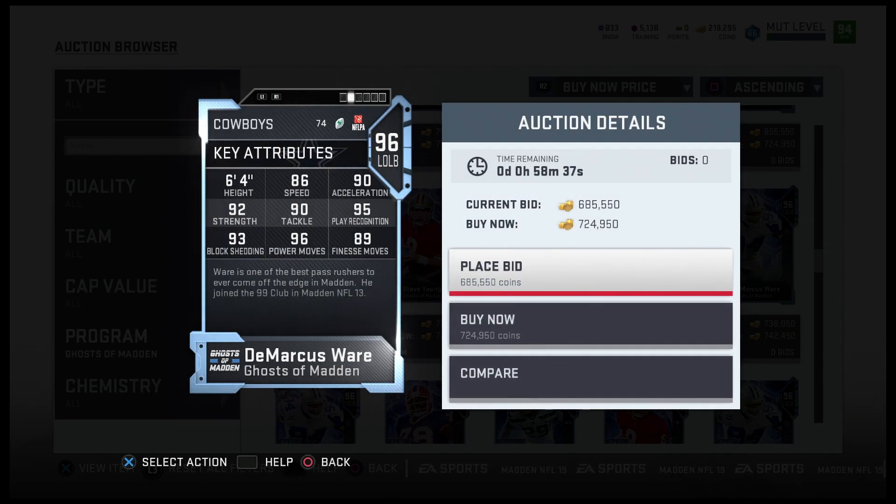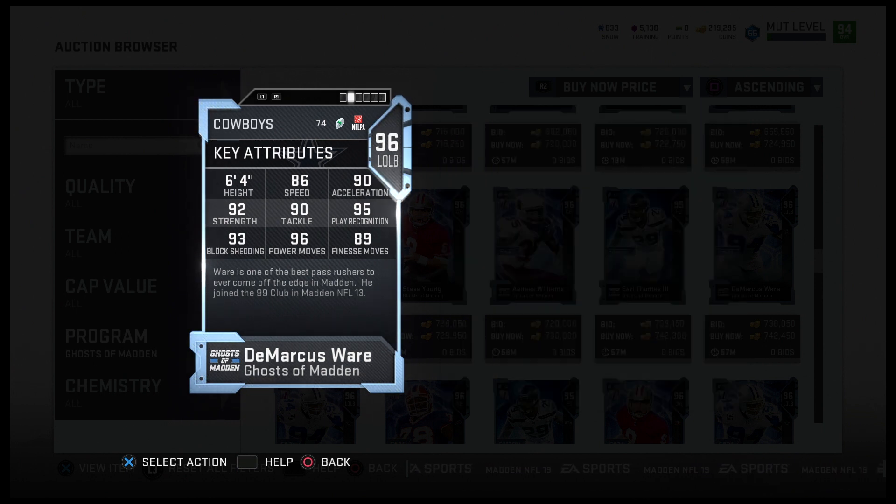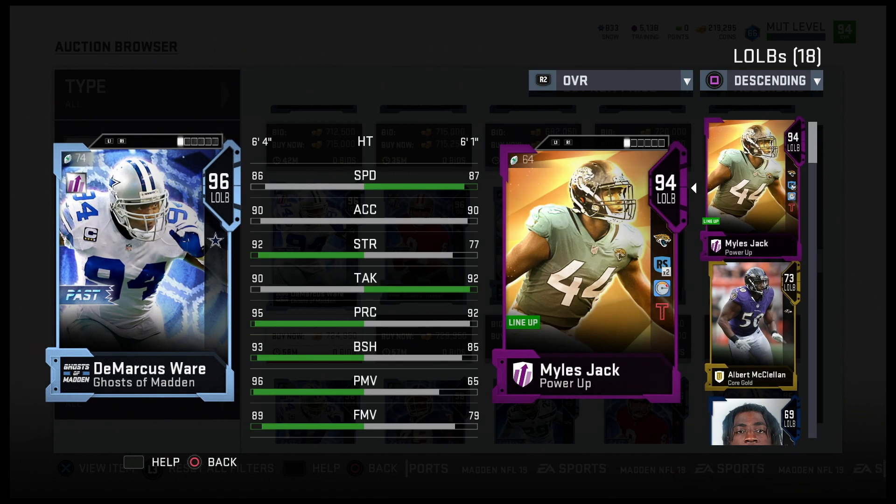On to the next — we got DeMarcus Ware, 96 overall left outside linebacker, 86 speed, 92 strength, 95 play recognition, 93 block shed, 96 power move, 89 finesse move. Another good looking linebacker but he's more of a pass rusher for you — don't put him in coverage. He's most likely just going to be a pass rusher. I would just be sending him every single play because that's what he's known for, that's all he did his whole career.